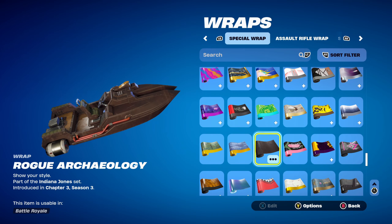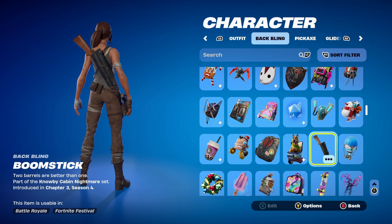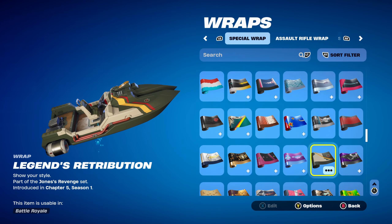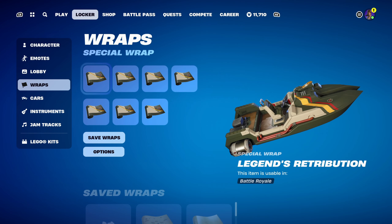Moving on to combo 8. The back bling is the Boomstick, part of the Noble Cabin Nightmare set introduced in Chapter 3 Season 4, used for the brown and black design — this is Ash Williams' back bling. The pickaxe is the Psychobuzz Axes, part of the Mayhem set introduced in Chapter 1 Season 6 — the Psycho Bandit's pickaxe — which goes very nicely with Wasteland themed combos and with the Lara Croft skin. The weapon wrap is Legends Retribution, part of the Jonesy's Revenge set introduced in Chapter 5 Season 1's Battle Pass — used mainly for the white and black design, though the red works nicely too.